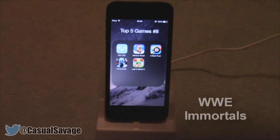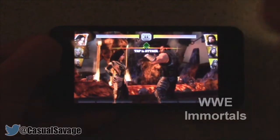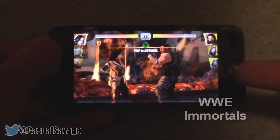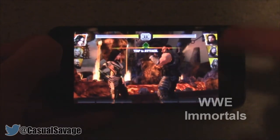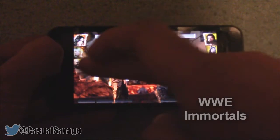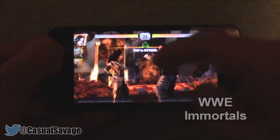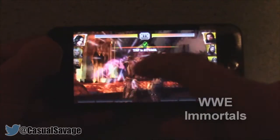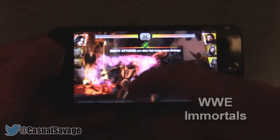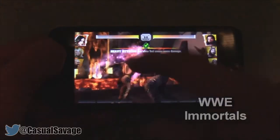The next game is called WWE Immortals. As you can see we have got WWE superstars — on the right we've got Roman Reigns, and on the left hand side we've got two women and the Big Show. So yeah — tap to attack, swipe to attack, and you can see the heavy attacks. This is the tutorial just for you to see.